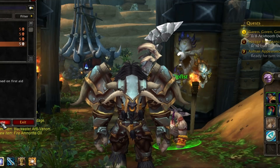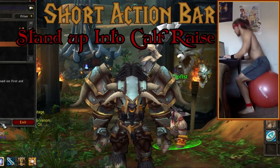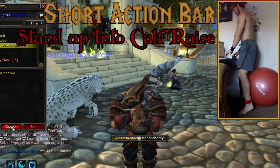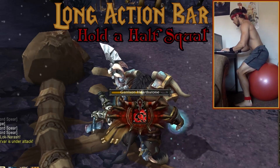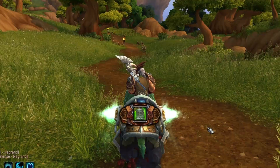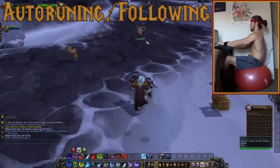Whenever we perform an action outside of combat and a short action bar appears, we will stand up into a calf raise — instances such as summoning a mount, activating a quest objective, and conjuring. During longer action bar instances, we are going to lift ourselves up into a half-squat until we finish, like hearthing, reviving, and first aid. When we are auto-running or following another player, our legs will be held out.